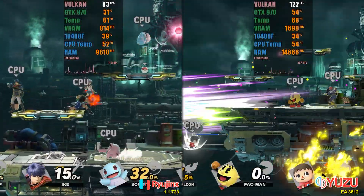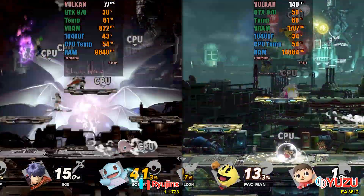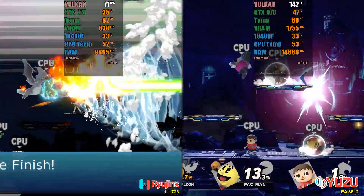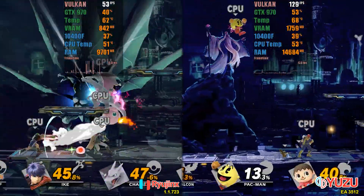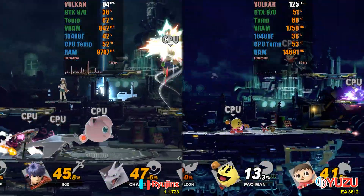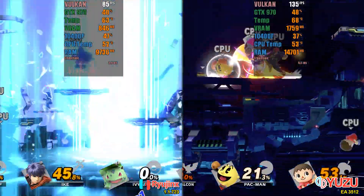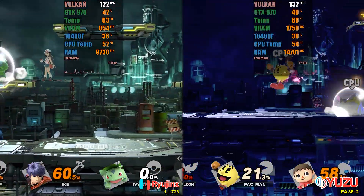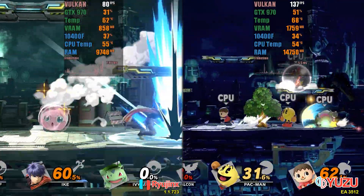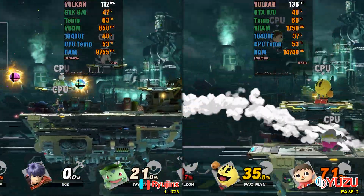Finally, let's move on to our test with unlocked FPS and 4 characters on screen simultaneously. The test with unlocked FPS is where we can really notice which emulator delivers the highest final performance, and here Yuzu performed better. At times, it even delivered up to 100% more performance than Ryujinx. The gameplay on Ryujinx seems to have some stutters, while on Yuzu it appears to be smoother. The only negative point of Yuzu remains its excessive RAM consumption.